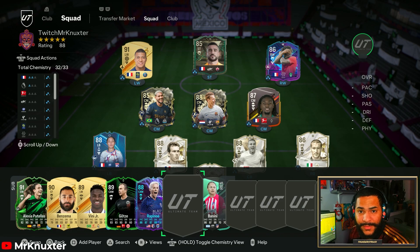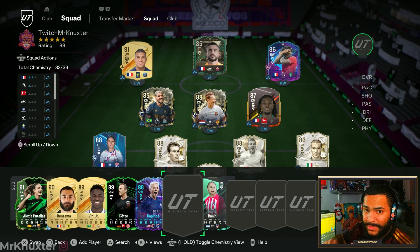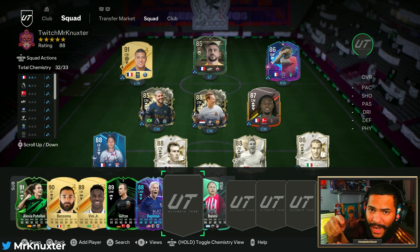From the icons, I'll take an Eto. I will take a Neto. And give me a cheeky Maldini. Well, we'll see what we get. Make sure you drop a like, make sure you sub, and hit the bell for notifications. Let's get this, baby.